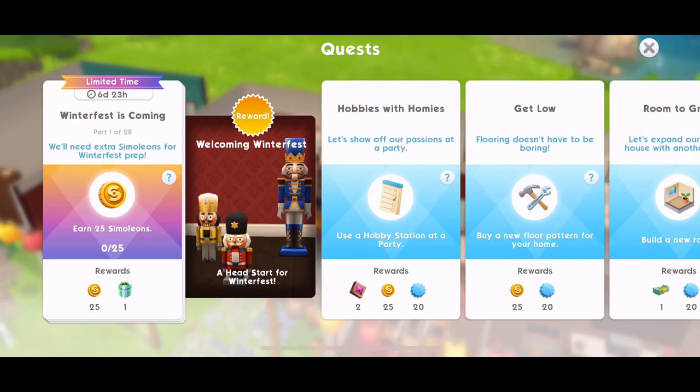Hi guys, my name is Gunna Gemscall and welcome back to The Sims Mobile. We have a new limited time quest in the game. This quest comes out on the 6th of December, so if you're watching this and you haven't got this quest, definitely just check your app store to see if you've got the latest version of the game. There's a limited time of 7 days on this and there are 28 parts. This is Welcoming Winterfest and we get to win lots of prizes, decorations - little nutcracker guys - and if you win these, they will give you a head start in the upcoming Winterfest quest. It's kind of like the Harvest Fest where we had a pre-quest where we could win pumpkins and different decorations that would make our quests quicker when we did the actual event. So I'm assuming this is the same thing with Winterfest.